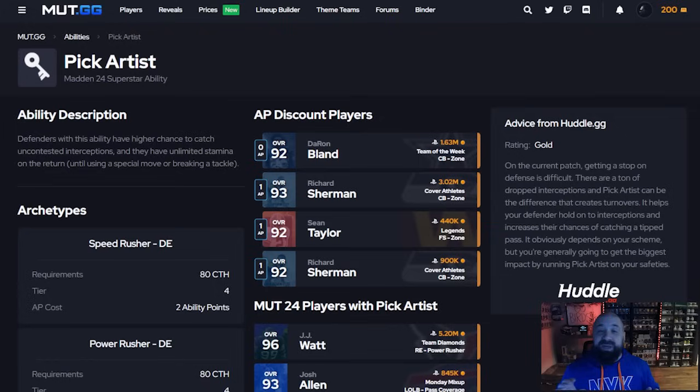Pick Artist is the second best ability. If you can get it on as many defensive backs as possible, do it. You have nine AP available on defense. Looking at players who get it at a discount: Sean Taylor gets it for one AP; Richard Sherman's 93 overall gets it for one AP but that card is around 3 million coins — way too expensive. The 92 overall gets it for one AP as well, still around 900k. Deron Bland gets it for zero AP as a Record Breaker card.